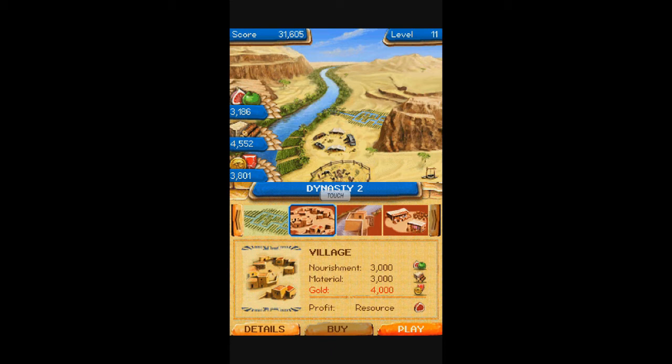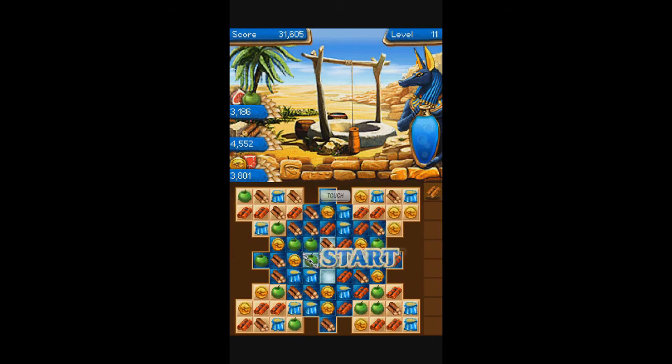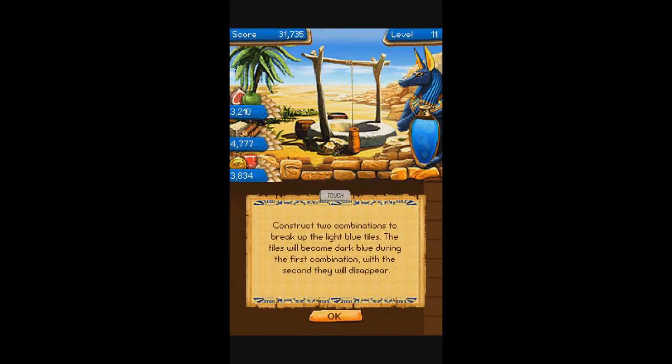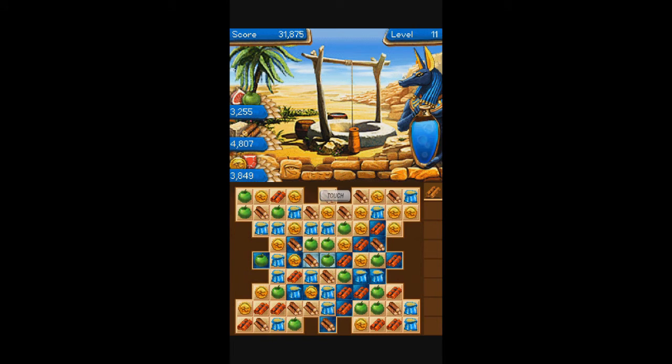I still need 4,000 gold to buy that village - see if we can get that much this time. The wood up there is building material, construction too. Green is food, the gold of course is gold, and the little blue barrels is food also.